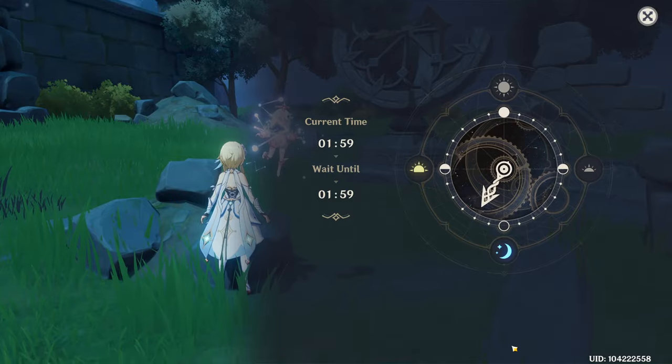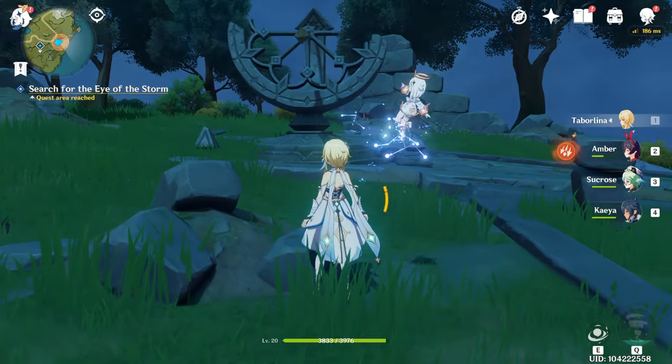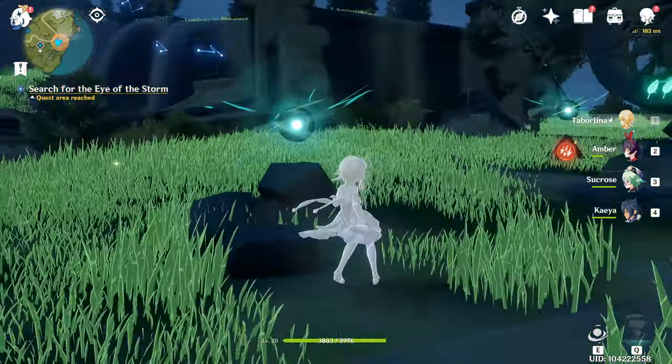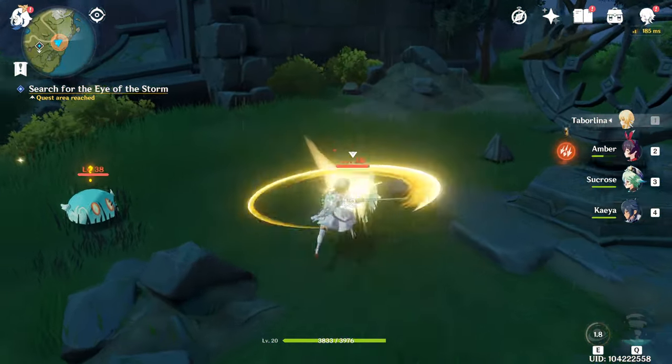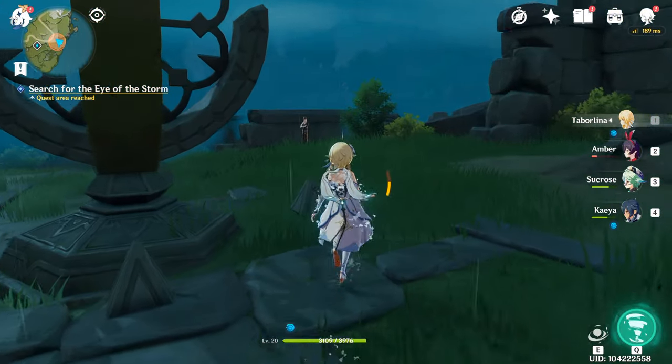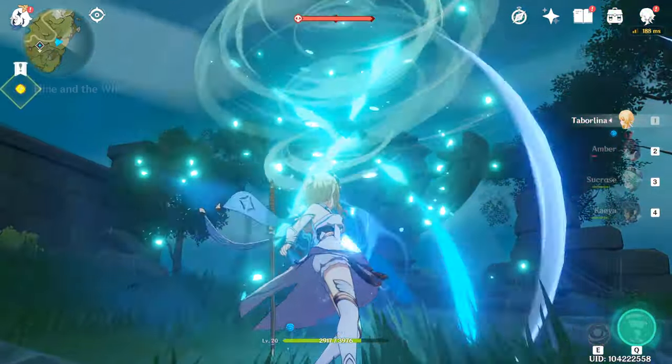I would recommend being at least level 30 before you begin this next part. After your conversation with Henry, go to the sundial and set your time to 2am again. Then use your elemental sight to see and activate the orbs surrounding the sundial. These orbs will spawn wind slimes, so make sure to take them out. After doing so, another big orb will spawn, and once you activate it, the Eye of the Storm will return.